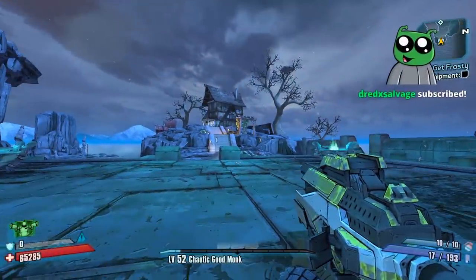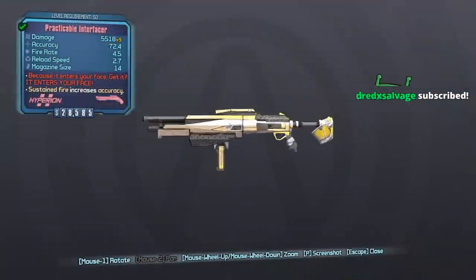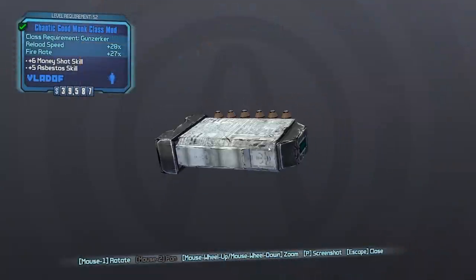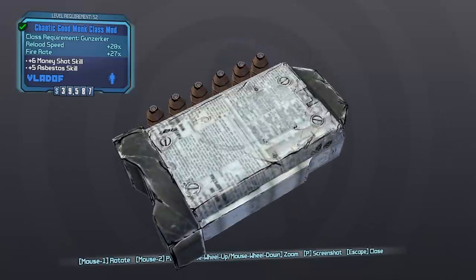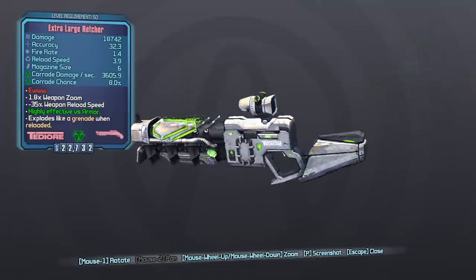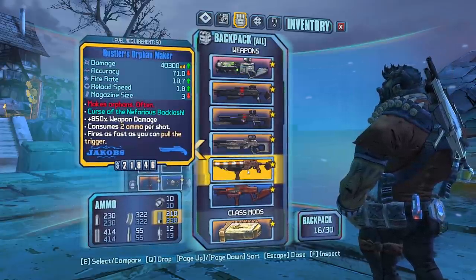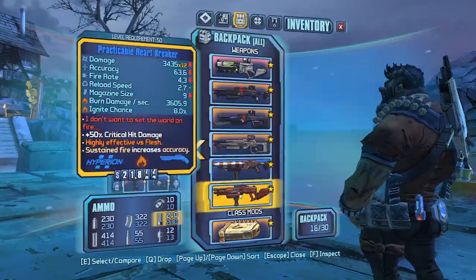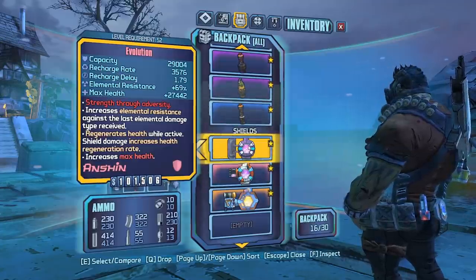On the previous episode we got a lot of good stuff - an interfacer with matching grip practicable. I did get this off-stream before we started, and it took like 50-60 runs. We took down Hyperius and got the retro, but retro is not that great so we're not going to be using it much. We also got the evolution shield.